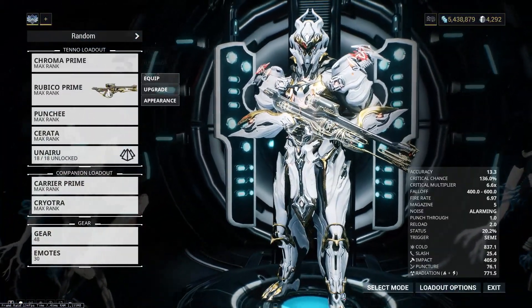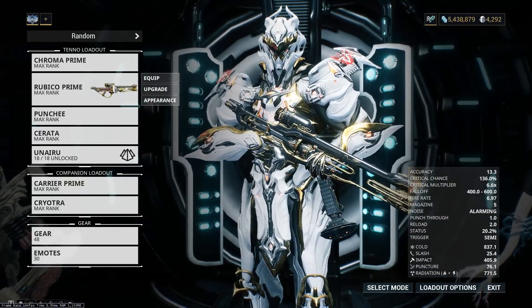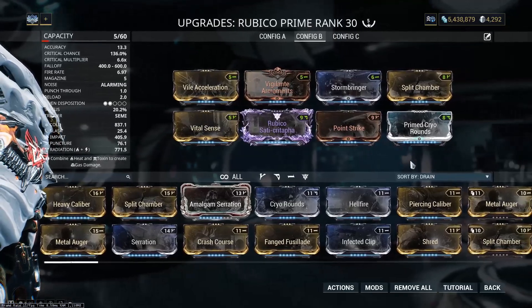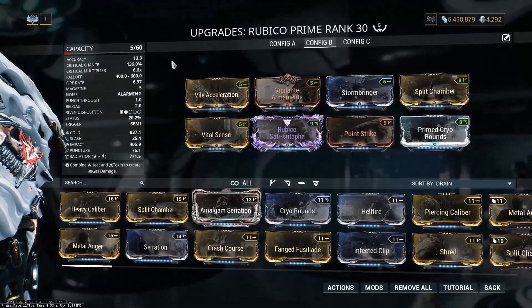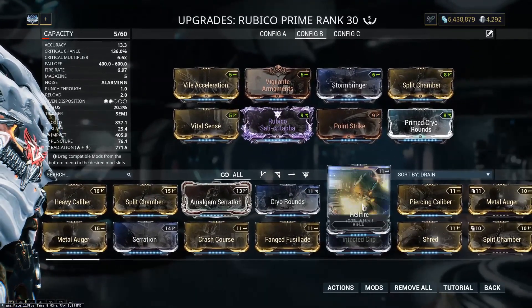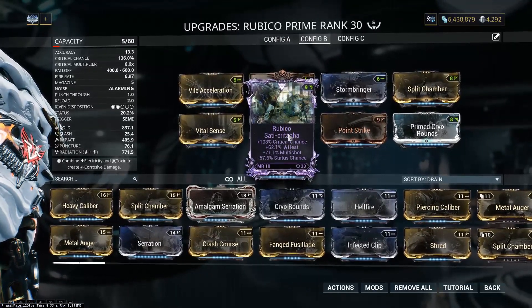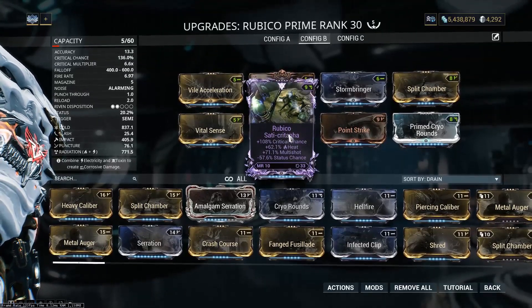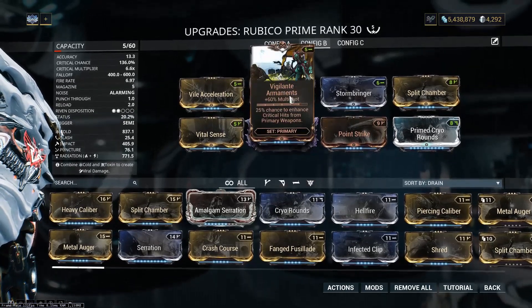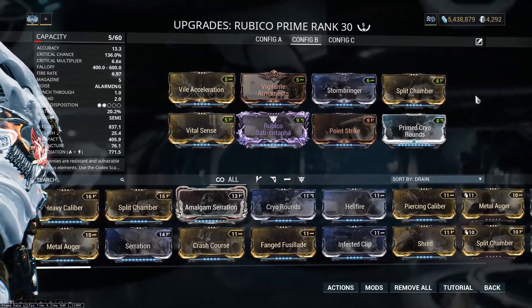So I'll just run through the build I have here. Recently the Rubico got a nerf — its riven disposition dropped a bit again. This is the build I'm running now on Rubico, similar to my last one except I've swapped out Hellfire for Vigilante Armaments. I've got a triple stat riven: crit chance, heat, and multishot. I'm getting the heat to make Radiation, and the multishot additive allows for basically guaranteed four shots — or three shots actually, with half a chance of four.